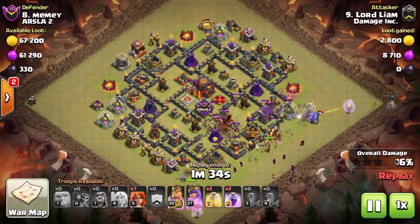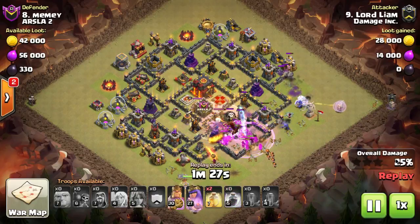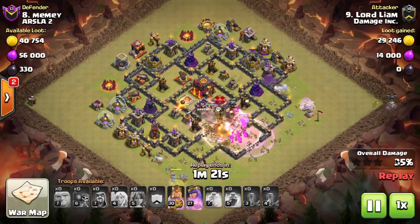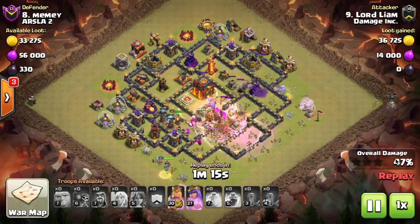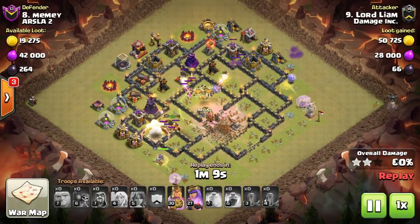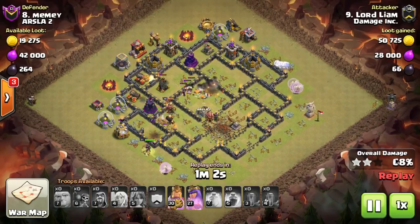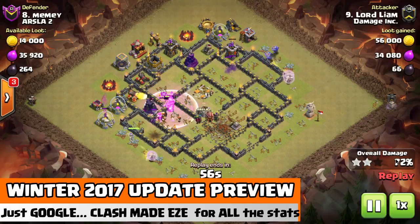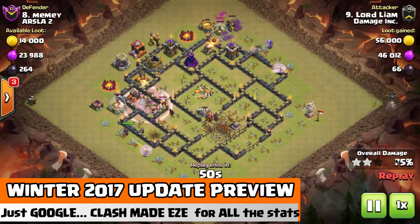The Flex Attack is a pretty popular attack because it has similar features to the Slap Attack. It's got a bowler walk — in this particular attack they use a bowler walk and a queen walk, but usually it's two bowler walks. Going into the core of the base you'll have Giants, Valkyries, and the heroes. In this case Lord Liam uses the queen walk on the bottom left hand side of the screen and the bowler walk on the top right hand side.